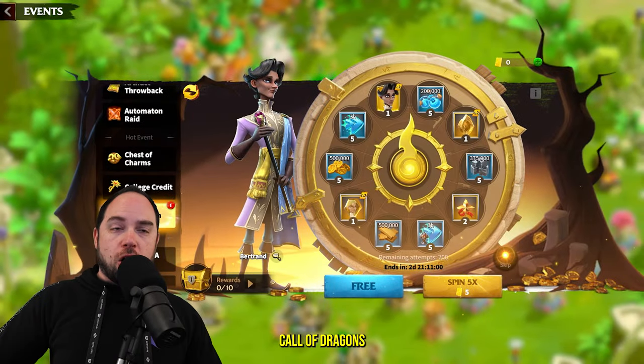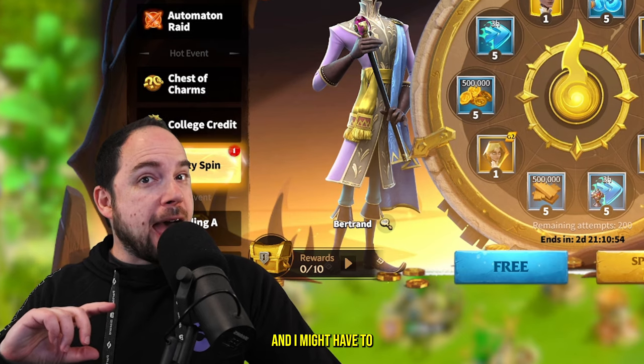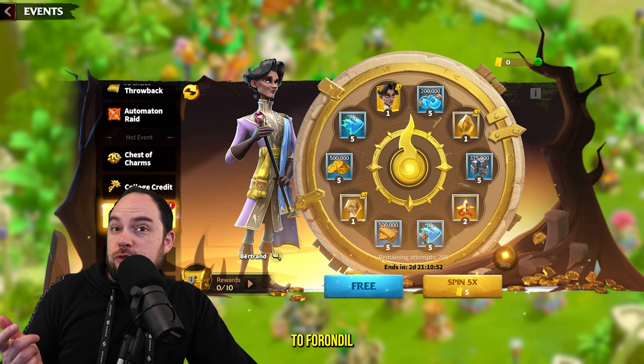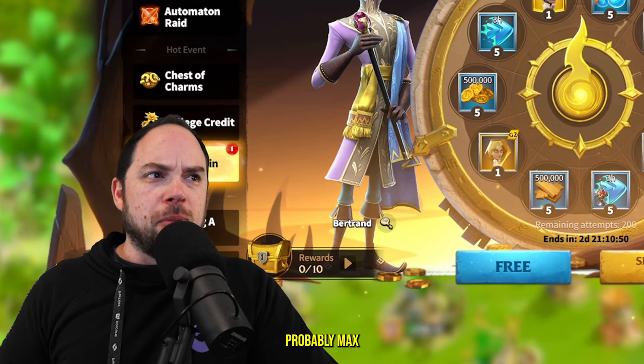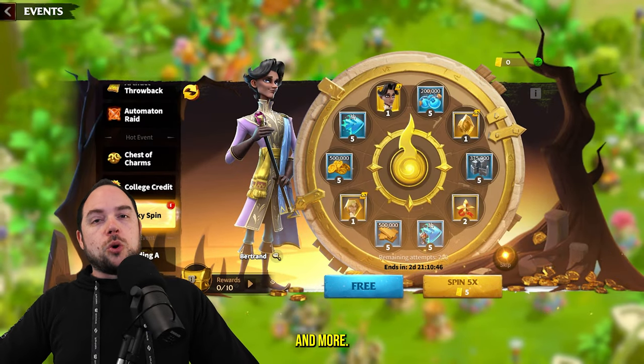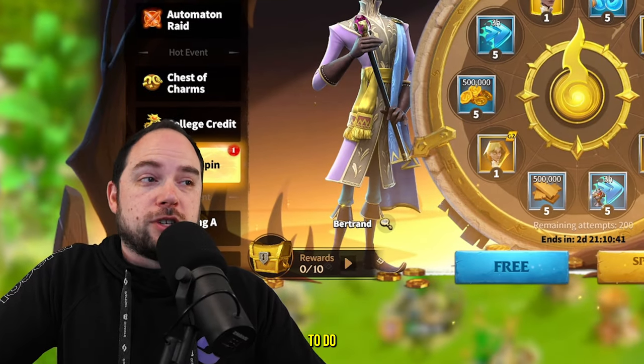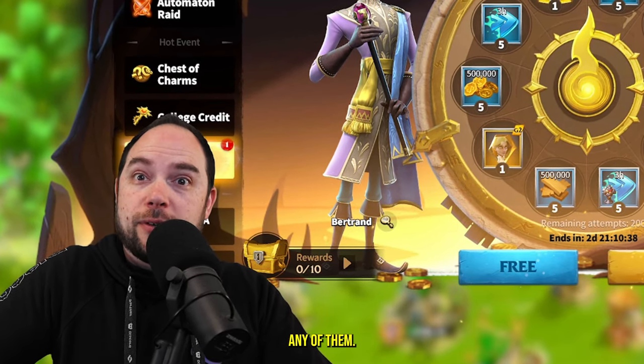The Choice Lucky Spins are back in Call of Dragons, so in this video I'm going to max spin the wheel for Bertrand, and I might have to switch midway to Ferondil. I'm going to actually probably max Bert in this video, which is kind of hype. We'll give an update on our season and more, including a pro tip for what to do with your XSG2 hero tokens if you have any of them.